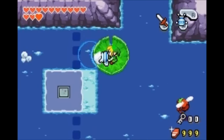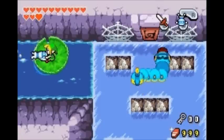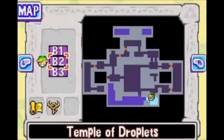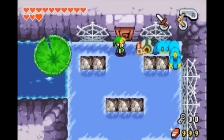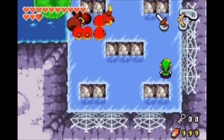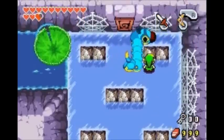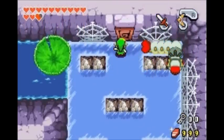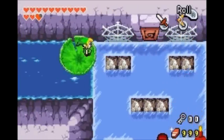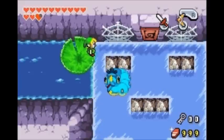The first thing we're going to do is we're going to head right. And look at that — that's one of our old friends, except now he's on ice, which does provide a little bit more of a problem. In this temple you'll find that you'll see a lot of old friends. Luckily we have a place to escape to, even though we really don't need to preserve health.